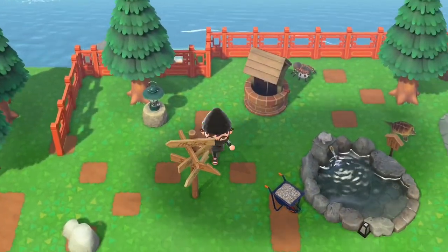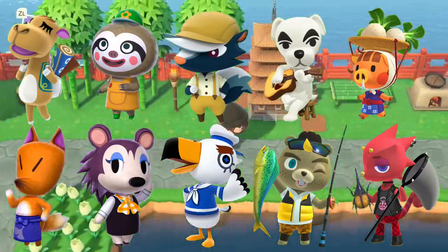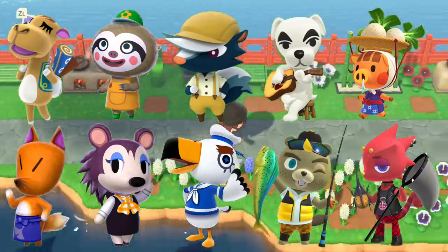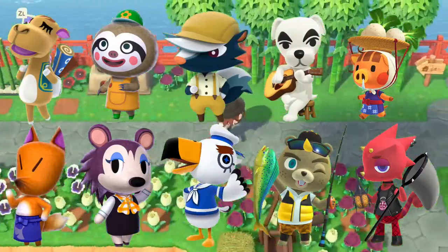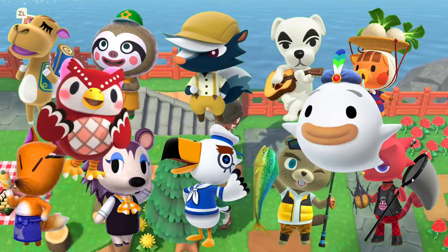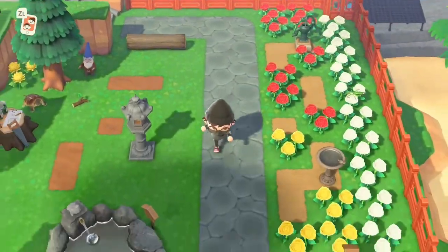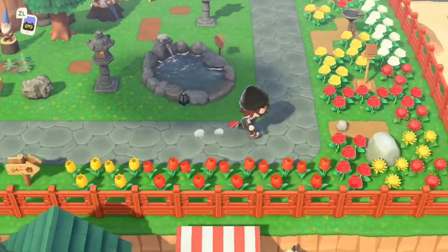To start off, all the NPCs currently visiting your island are: Sahara, Leaf, Kicks, KK Slider, Daisy Mae, Redd, Label, Gulliver, CJ, Flick, Celeste, and Wisp — making a total of 12 different NPCs in Animal Crossing New Horizons. We can expect more in future updates, but currently there are 12 NPCs that visit your island each week.